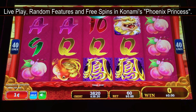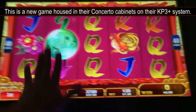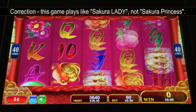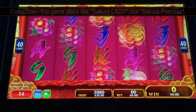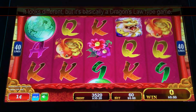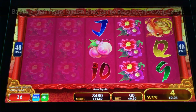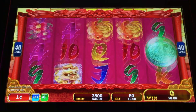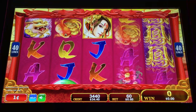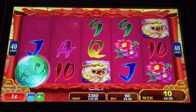Here's some live play of a new Konami game — Phoenix Princess. That's our bonus symbol. I think this is like Sakura Princess, which plays like a Dragon's Law type game — basically you get random wilds that drop in every now and then, and when you trigger the bonus the random wilds occur more frequently. The presentation might be a little different, but it's basically a Dragon's Law type game.